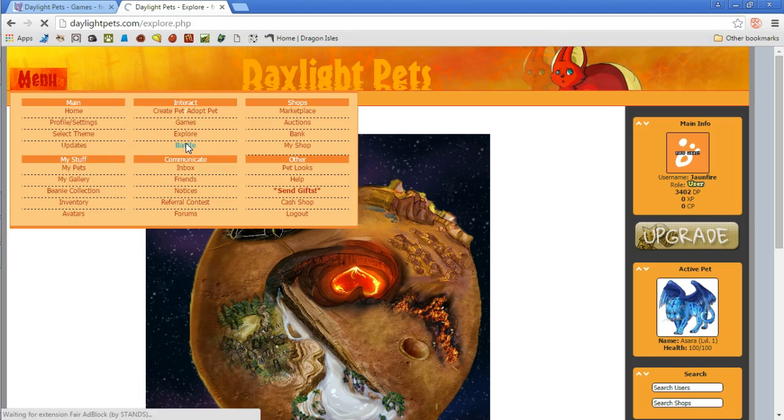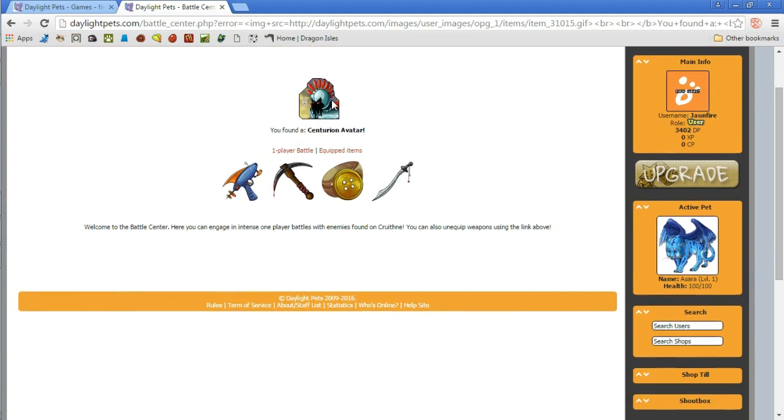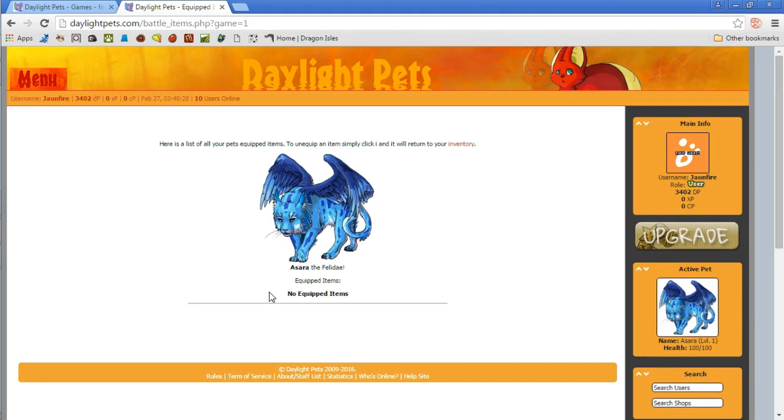Let's check out the battle arena real quick — hopefully it doesn't actually initiate us into a battle; it's like a tutorial or something. You found a centurion avatar, so we've got a new avatar. One player battles, there's equipped items. Welcome to the battle center — here you engage in intense one player battles with enemies found on... that's a very hard name. Kruthin? Kruth? Kriython? I don't know — someone tell me how that's supposed to be said in the comment section down below. You can also unequip weapons using the link above. I don't believe there's anything I can actually equip on here, because we haven't bought any weapons.